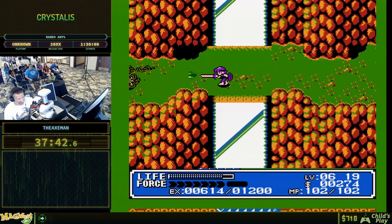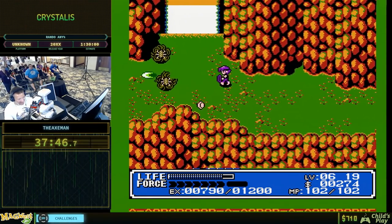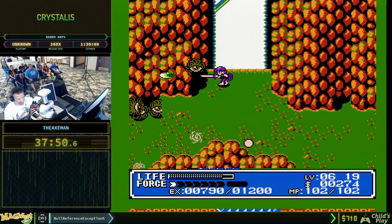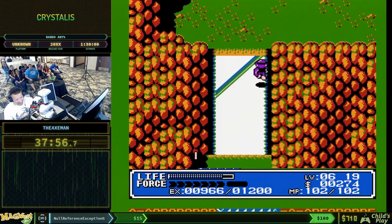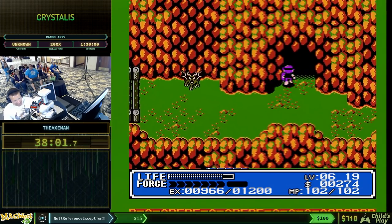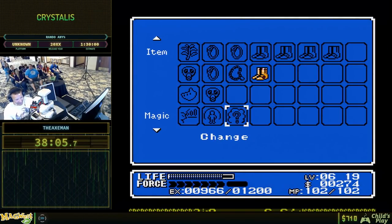These guys are worth good experience and we've got to get them out of our way. Once you have flight you can fly over the enemies, which is very convenient, but without it you kind of want to get the enemies out of your way. We're going to use our rabbit boots — this is actually something you have to do in the vanilla game.